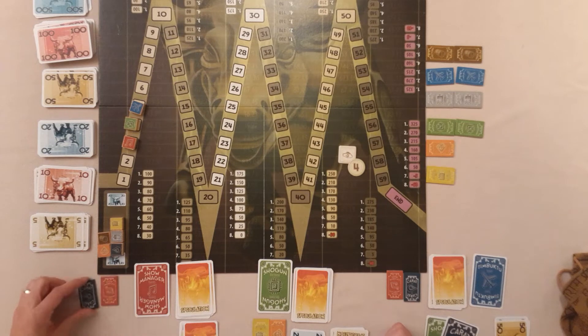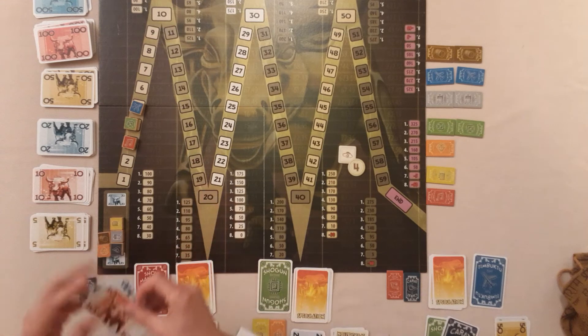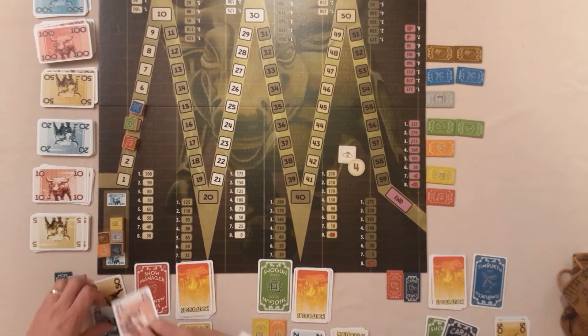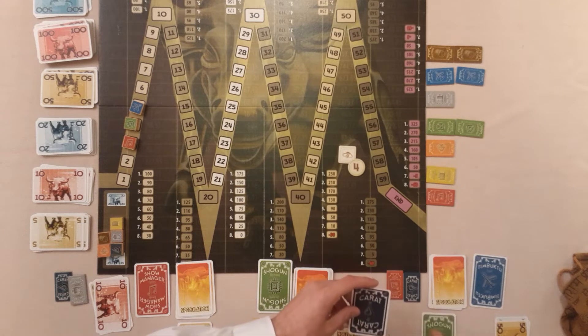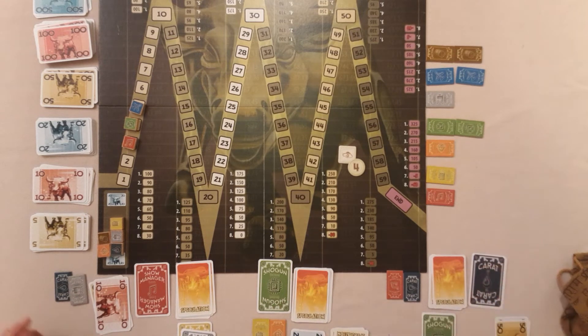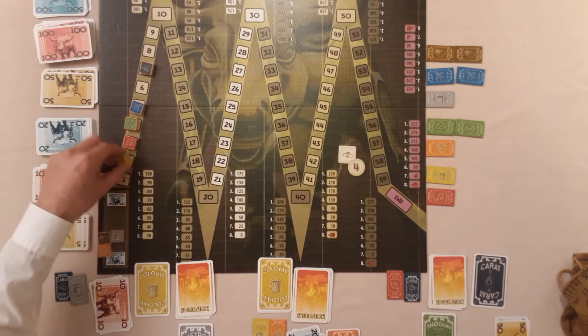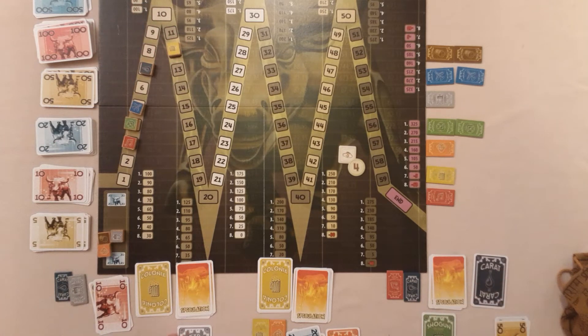These guys have no money. Their red share is third rank at 80, so they sell for 80. Looking at their hand - yellow and metro - they go and buy a metro for 20 and are now in profit. The active player draws a number four for the card phase. Everyone simultaneously picks a card. These guys go for carrot, these guys go for yellow, and these guys equally go for yellow - but they don't know that. You all reveal simultaneously. Carrot moves four spaces ahead. Yellow moves four - and yellow's now ahead. Then yellow again moves four more. You can see how the market has suddenly changed massively.